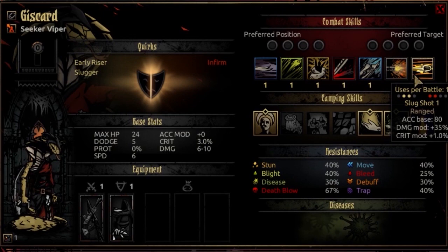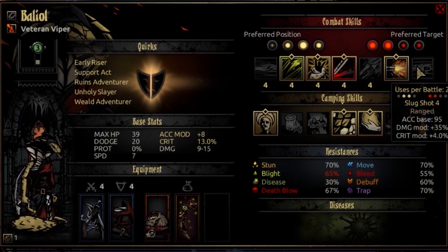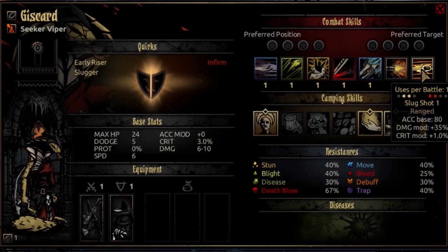Her final combat skill is Slugshot, usable from rank 2 or 3, targeting rank 1 or 2 on the opposing side. It's a ranged attack — usable once per battle at base, progressing to twice per battle at mid-level, possibly more. It has 80 accuracy, plus 35% damage modifier, and plus 1 crit modifier. This is a good way to one-shot somebody in the front, assuming they don't have prot — or potentially you have ways to bypass that. She has at least one way to bypass prot that I'm aware of.